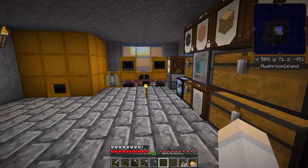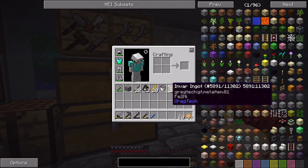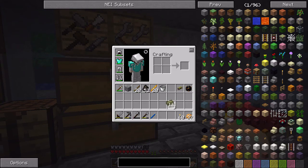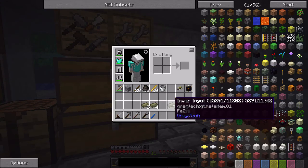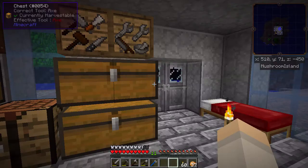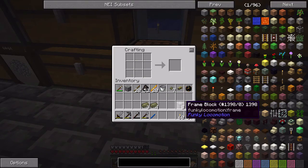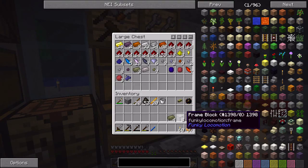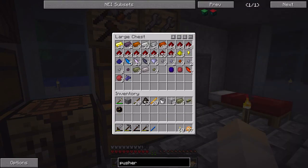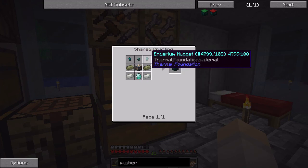First we want to do something else, so I'll be back in a minute. Okay, so I smelted up all my nickel and iron and I have 14 Invar: six for frames — seven for frames, sorry — and four for each movement means I'm still short because I need two. We could probably get away with one at the moment. Let's just make some frames anyway. There are some frame blocks. I'm going to need some endarium to make the pusher. The recipe is just a machine frame, four Invar, a diamond, and three endarium nuggets.